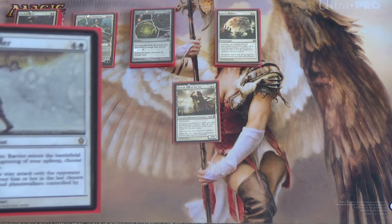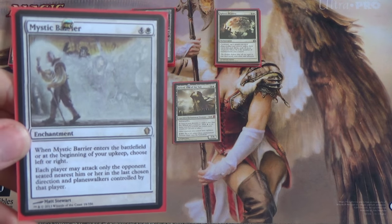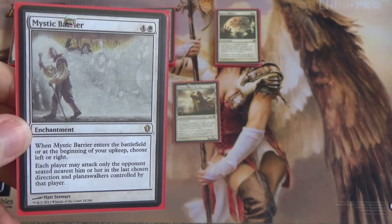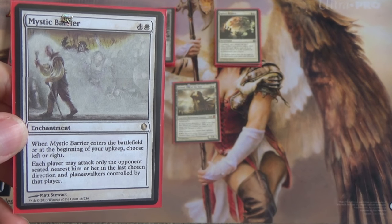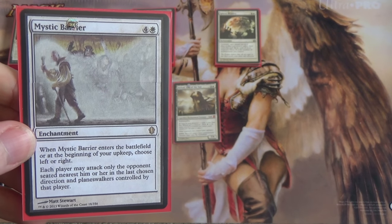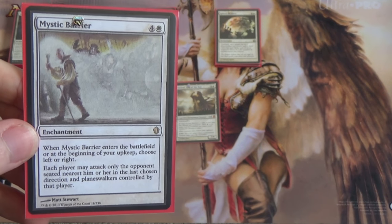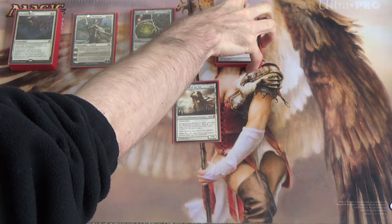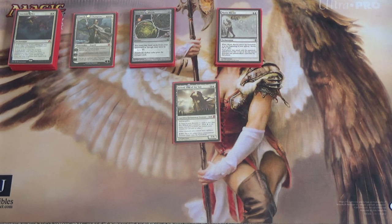Now this one is multiplayer only — Mystic Barrier. When it enters the battlefield or at the beginning of your upkeep, choose left or right. Each player may only attack the opponent seated next to them in the last chosen direction. Obviously this does nothing in one-on-one, in which case I recommend Scroll Rack. And the reason for that — there's a Land Tax in the deck. Scroll Rack plus Land Tax is kind of Legacy viable, actually. In EDH, all the better.